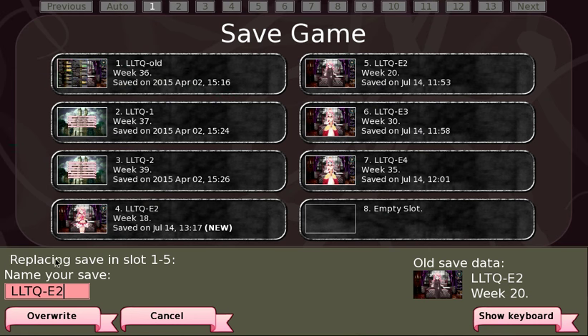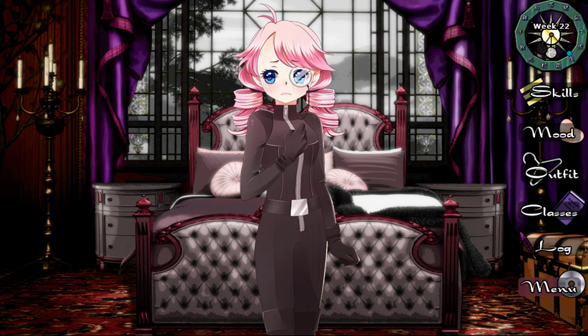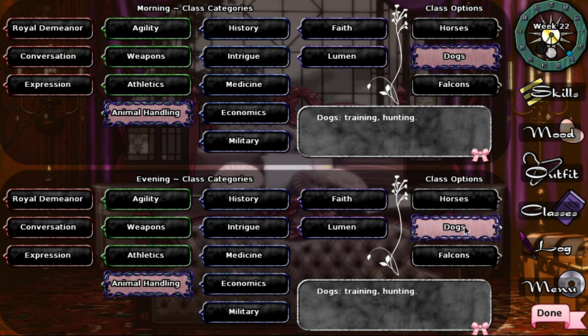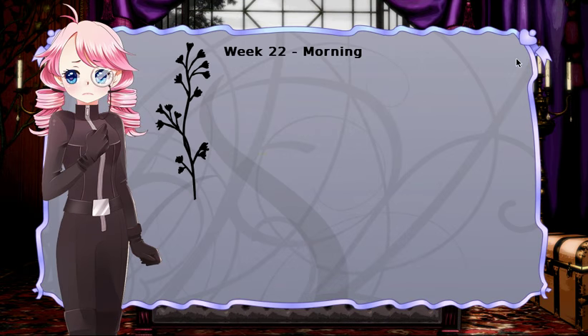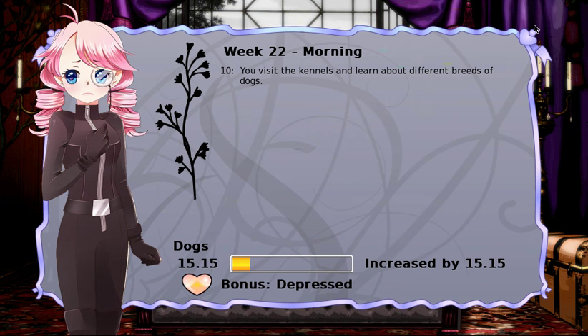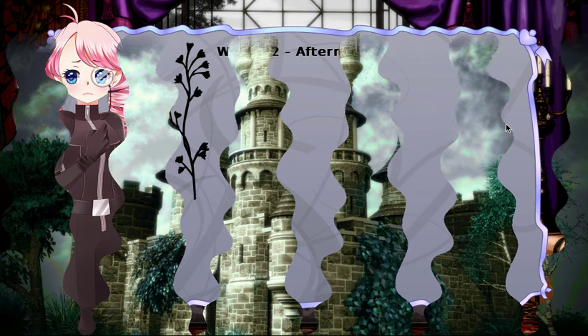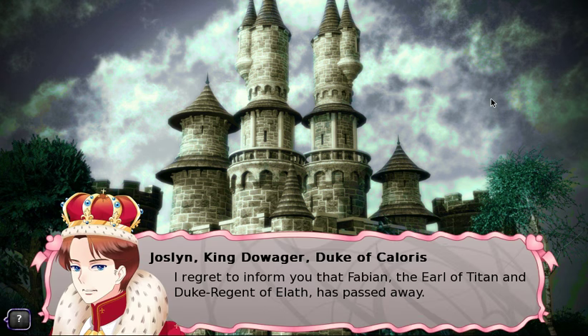Week 22: the walkthrough has us doing dogs, horses, and falcons. I'm wondering if that's because there used to be the poison chocolate event. I'm not going to divert just yet. We visit the kennels and learn about dog breeds, grooming, and standard commands. Oh — I bet it's to open up hunting, because we do a lot of hunting later and hunting adds to cruelty. That's what it is.